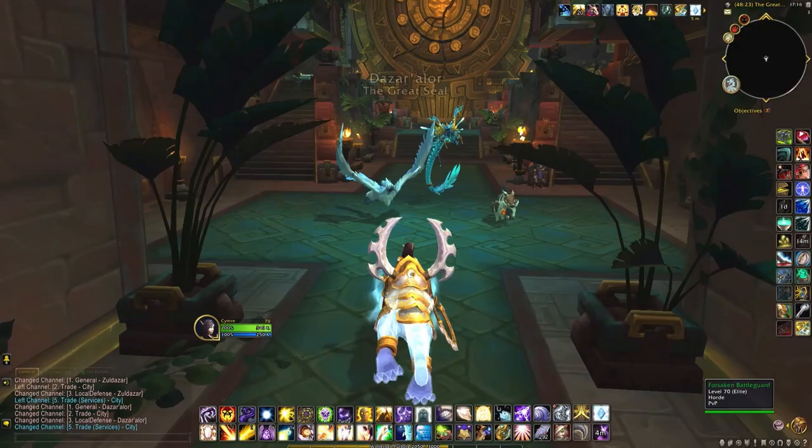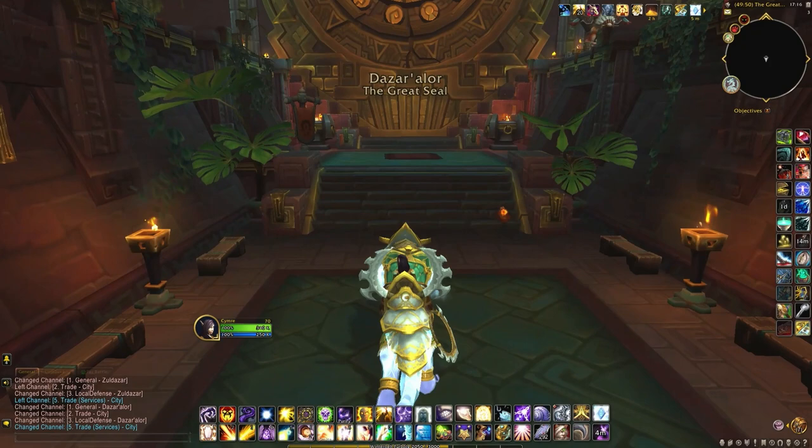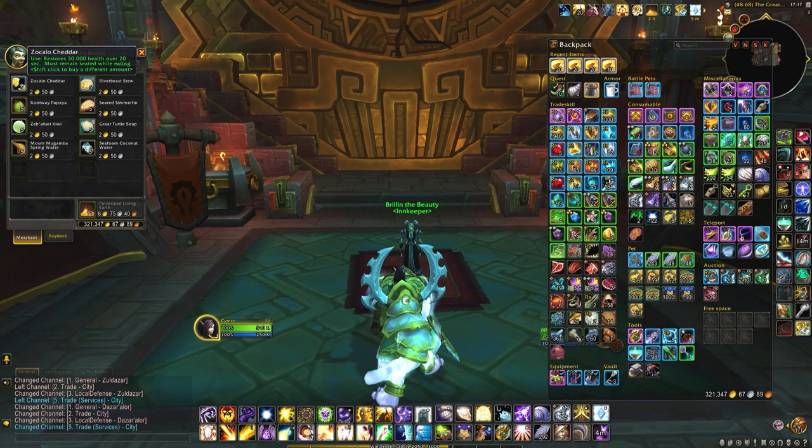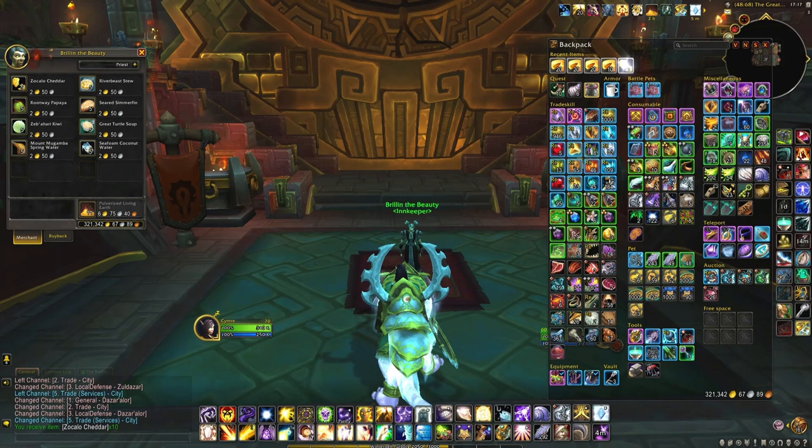Next I headed to Zandalar. You'll need 10 pieces of Zocalo cheddar — that's two stacks — and you'll need 10 gold bars.